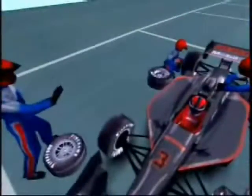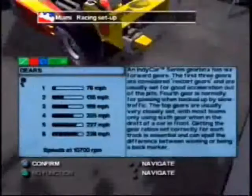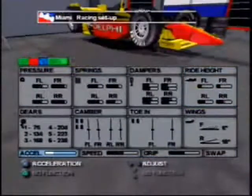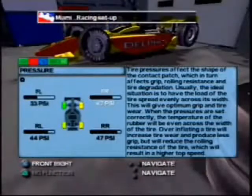Gearheads, prepare to be dazzled by the sheer number of adjustments you can make to your car. You can change the angle of the front and rear wings, tweak the springs, fiddle with the gear ratio, modify the camber, lower the ride height, increase the acceleration, modulate the toe end, adjust the dampers, and control the pressure on each tire separately.